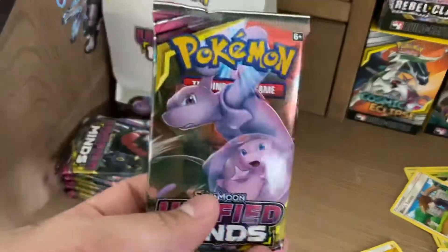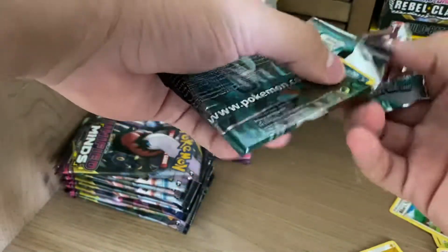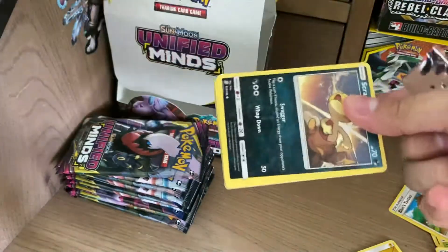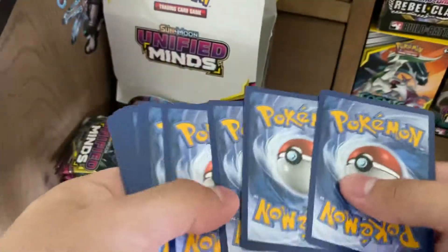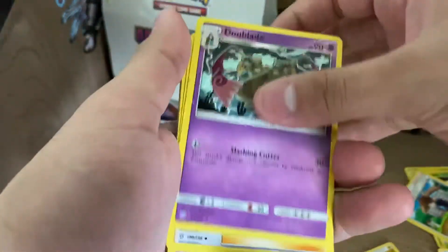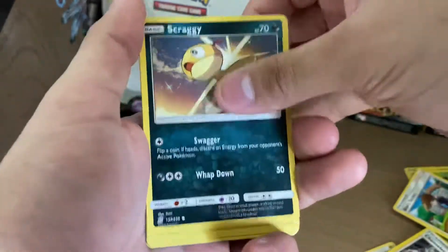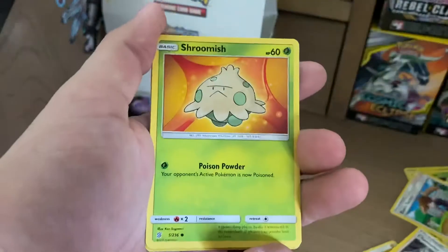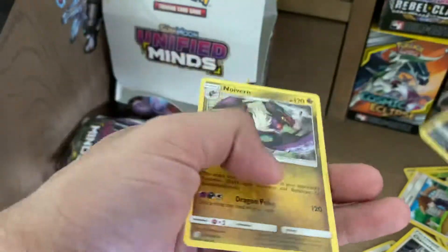Two Levenis! Mewtwo and Mew in the next one — I feel like this is going to be the one that's going to get us an amazing pull. Fighting Energy, Dewblade, Chandler, Azelf, Scraggy, Tynamo, Cubone, Dredagon, Shroomish, Reverse Holo Markro, and a Noivern.